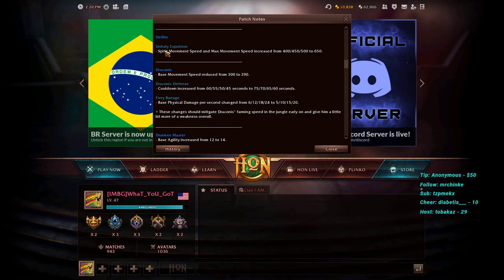Defiler's Unholy Expulsion spirit movement speed and max movement speed have been increased from 400/450/500 to 650 at all levels. This large jump in movement speed — from 400 to 650 at level one — will allow the spirits to chase targets much more effectively, particularly in the early game where hero movement speeds are lower. A solid buff to Defiler's ability to pressure enemies with her ultimate.